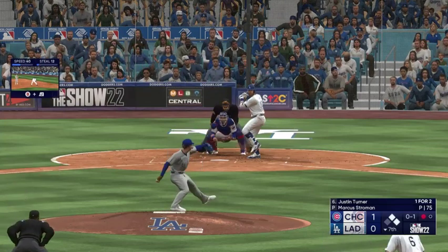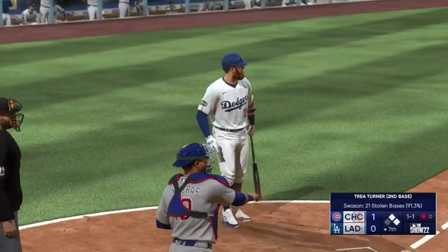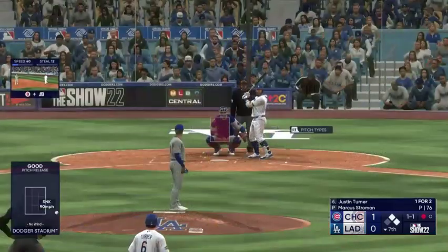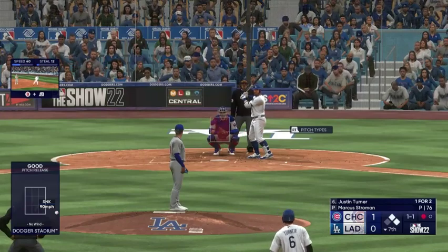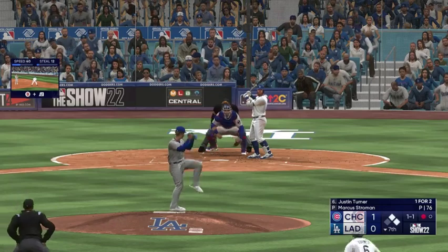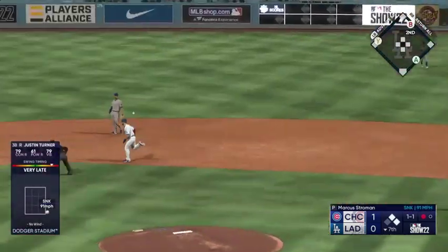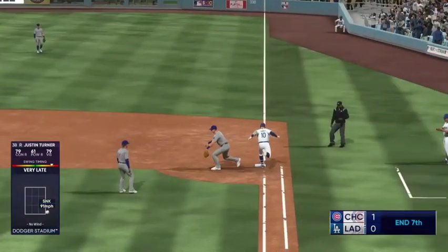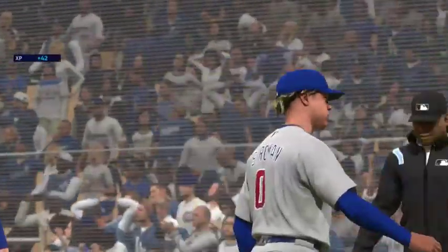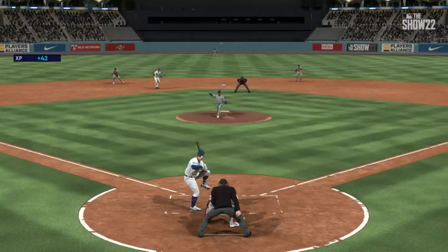Ground ball right side — could be two. Quick feet to second for one, return throw to first, got him. Double play. And that'll do it. We look ahead to inning number eight. It's the Cubs one and the Dodgers nothing.